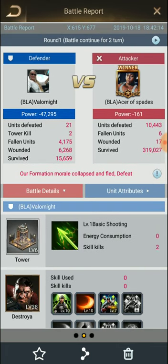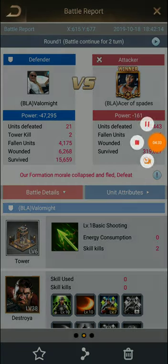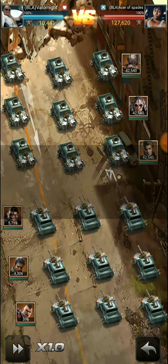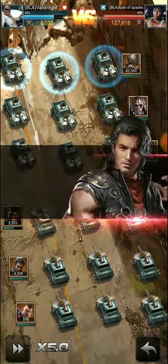This is very important information. At the top right of the screen you'll see it says round one, battle continued for two turns. It also gives you the date. Underneath the date at the top right you're going to see a little play button. You can push and click this button and it will actually show you exactly how the battle happened. You can even speed it up at the bottom right. This will show you exactly what happened throughout the entire battle.